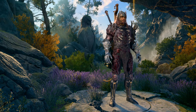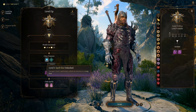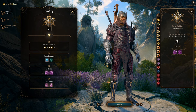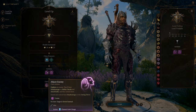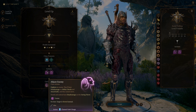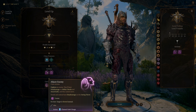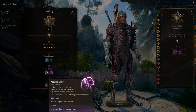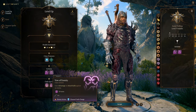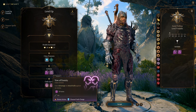At level 3 we get Divine Health — basically immune to diseases. Abjure Enemy frightens an enemy, giving them disadvantage on ability checks and attack rolls and preventing movement. Fiends and undead already have disadvantage on this. Vow of Enmity gives advantage on attack rolls against one enemy — pop this and go at them with your melee weapon.